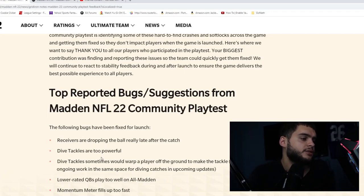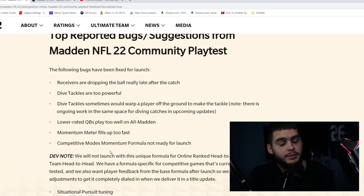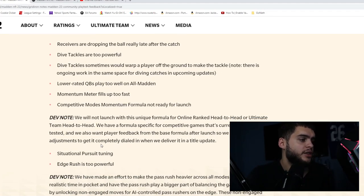There's ongoing work on diving catches, and low-rated CBs playing man-to-man were too effective. The momentum meter fills up too fast — at one point I had it in the first 10 seconds just by scoring a big Tyreek touchdown, and then my opponent instantly got it back. Momentum should not affect every drive; it should be like NBA 2K where you work the first half to get it. The competitive modes momentum formula was noted as not ready for launch.